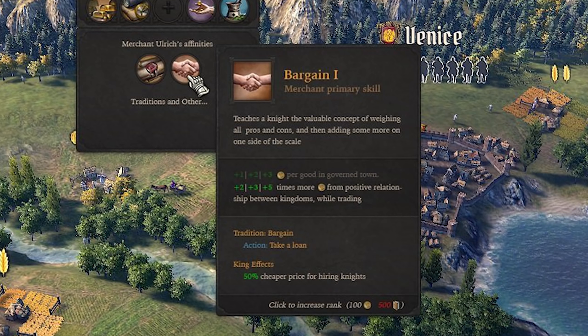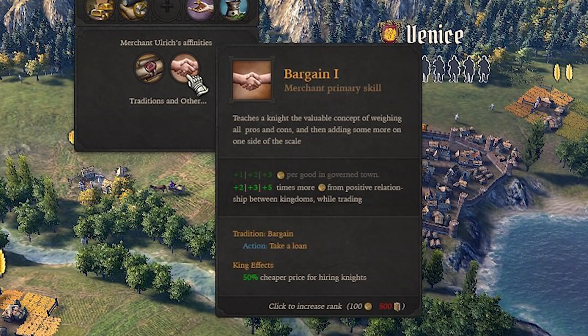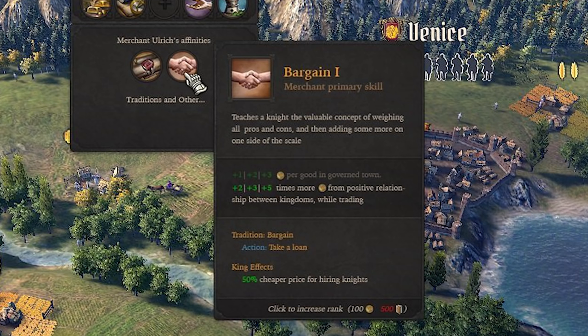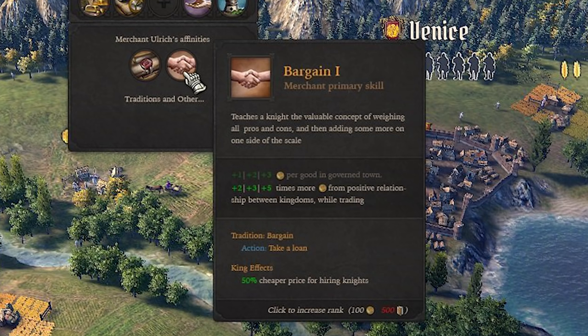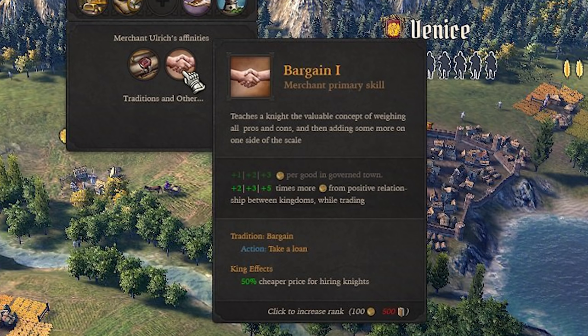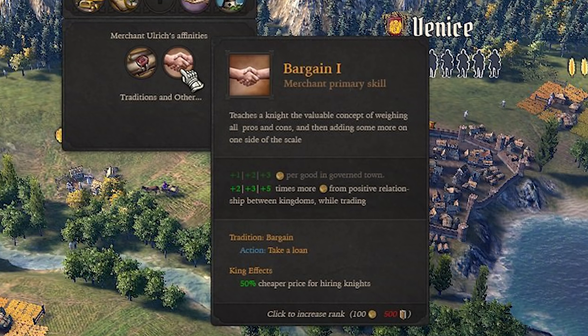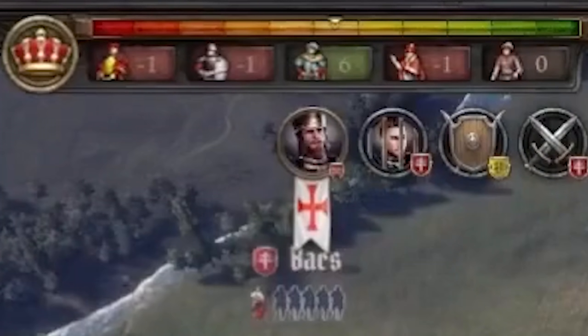An excellent example is with the bargain skill — it lets merchant class characters generate more wealth from trade, but for spies and diplomats it instead lowers the cost of certain actions. For a governor, the same skill increases income from the price of goods, while the king will see reduced costs to hiring knights in the royal court. I really quite like how the same skill means something entirely different across different classes — you're applying that skill in different ways based on what your job is, and I think that's quite a nice touch, making things feel rather similar to real-world examples.